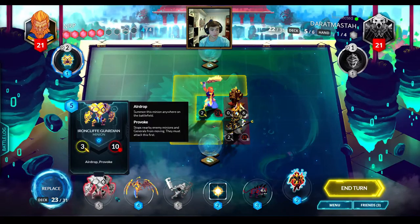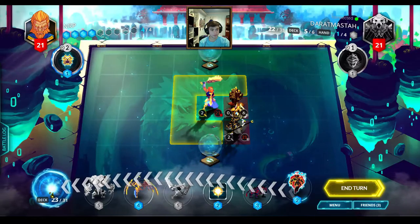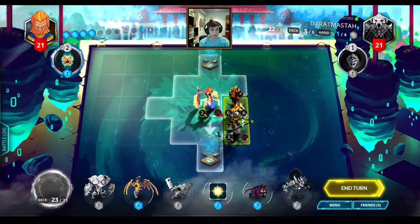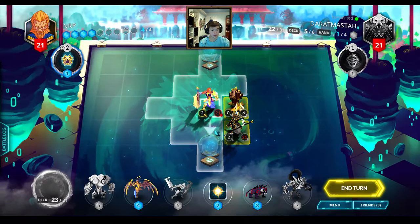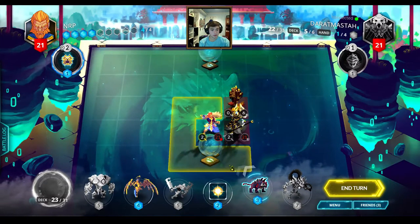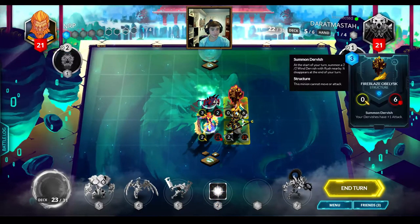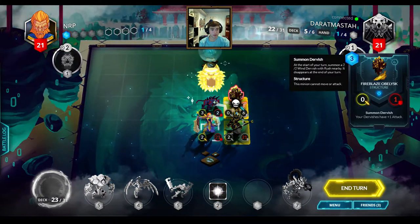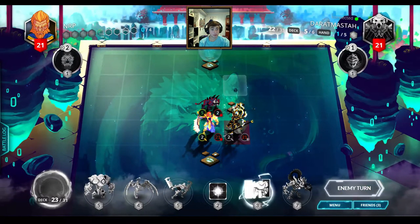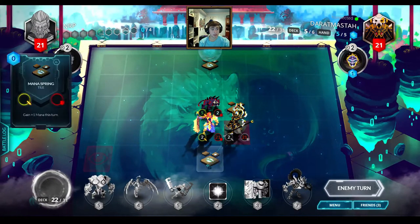Now we're going to keep our big creatures. I'm just going to grab this Mana Spring because it's right next to him, to prevent him from walking onto it and getting extra mana. I know he could still move up to the top here and play something on the Mana Spring to get it, but stopping him from walking on it does help a little bit. Because that prevents him this turn from playing, for example, an Amara Healer.